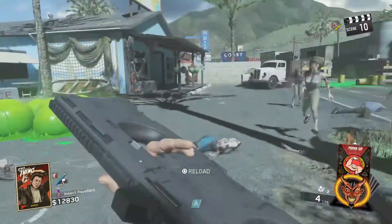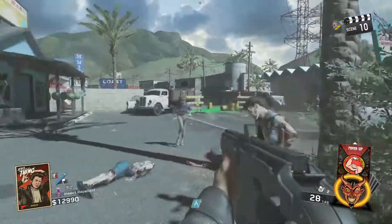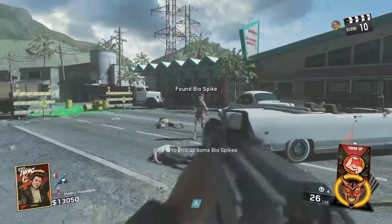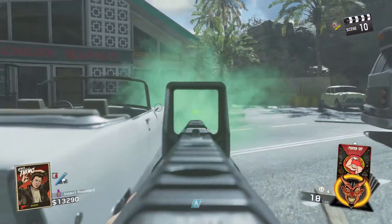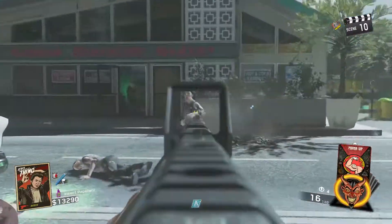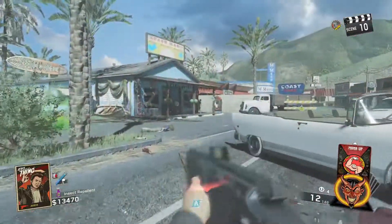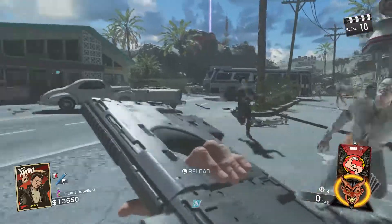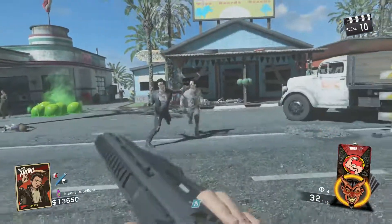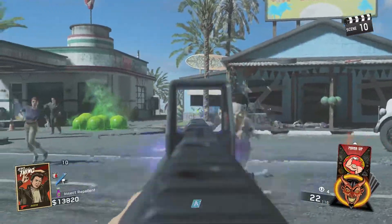The first perk is very obvious — I'm going to eliminate the obvious one right away — and that is Tough Enough, aka Juggernaut. Tough Enough is Infinite Warfare's version of Juggernaut, and obviously you're going to want to get Jug. When you're playing Treyarch Zombies you always get Jug no matter what, and it's a must. It is a must and you should definitely buy it if you're playing Attack of the Radioactive Thing.